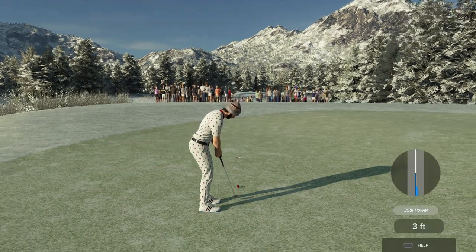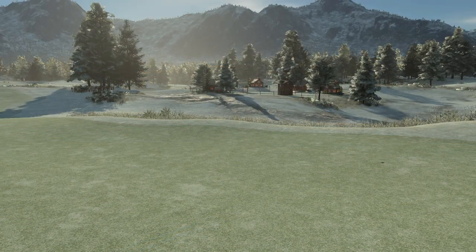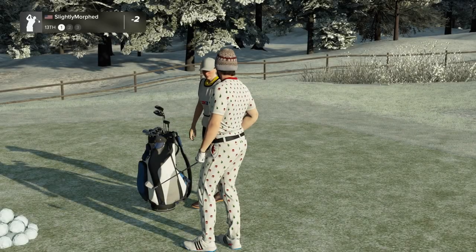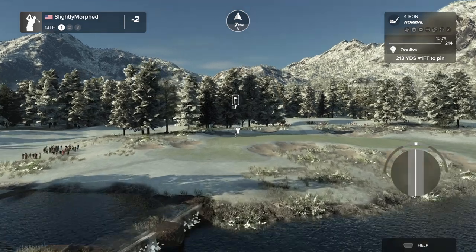Both of those putts had really big breaks that it was not showing. The first one had one little tiny thing breaking to the right and then two breaking to the left, so I played the right edge. Right off the club face - even though my path was dead straight - it darts to the right, which made no sense and never came back enough. The second one was going to the right just a hair, I played a little bit to the left - darts to the right again. What the hell.